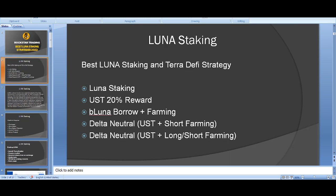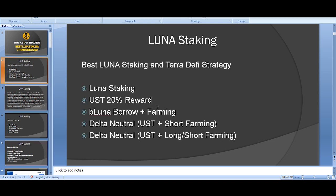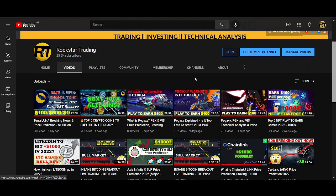Just to recap the five strategies covered: Luna staking, UST rewards on Anchor, bonding Luna and borrowing against it to farm, the delta neutral stable coin strategy with no directional risk, and the delta neutral strategy with some impermanent loss exposure. Let me know your favorite, and I may put $10,000 in and do it live with you in the next couple of weeks.